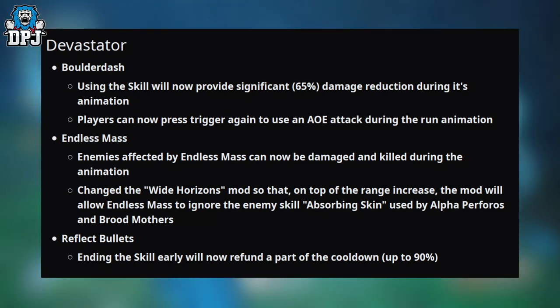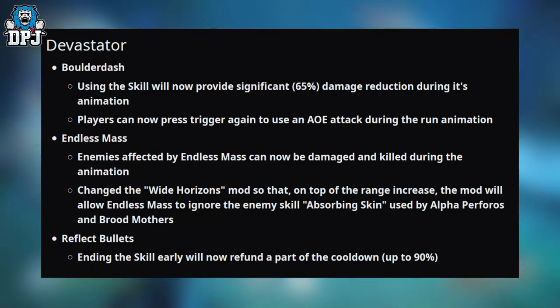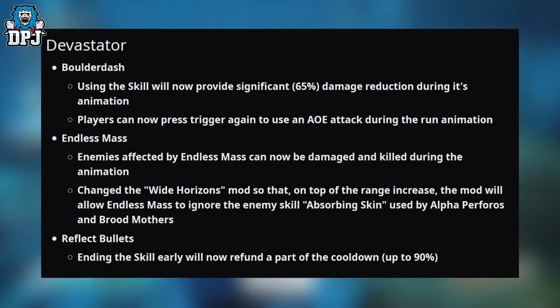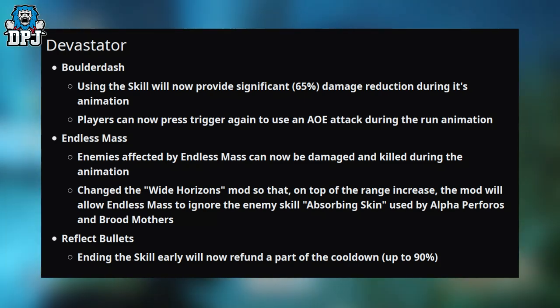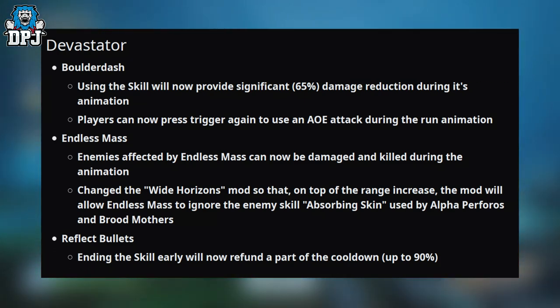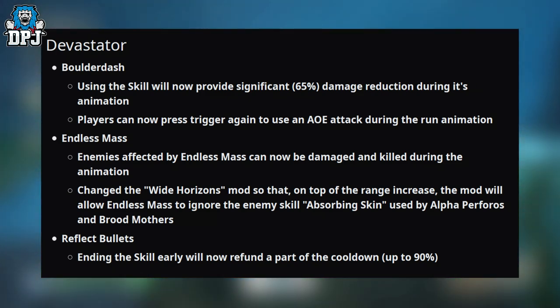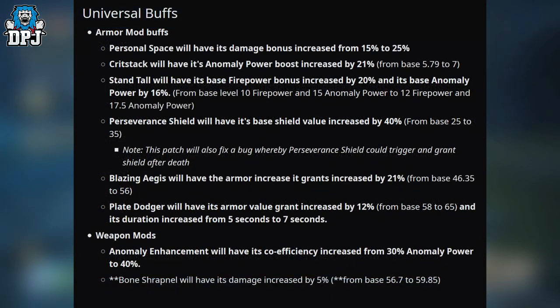Onto the Devastator: Boulder Dash — using this skill will now provide significant damage reduction during its animation at 65%. Players can now press the trigger again to use an area-of-effect attack during the run animation. Endless Mass — enemies affected by Endless Mass can now be damaged and killed during the animation. The Wide Horizons mod has been changed so that on top of the range increase, Endless Mass will ignore enemy skill-absorbing skin used by alpha peripherals and bruised mothers. Ending the skill early will now refund part of the cooldown, up to 90%.